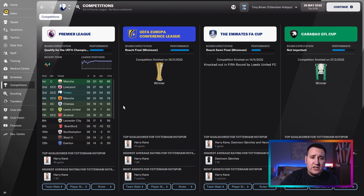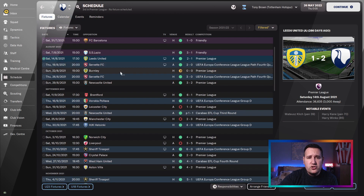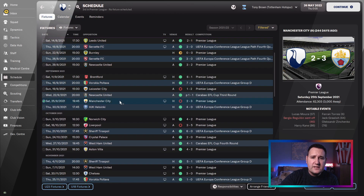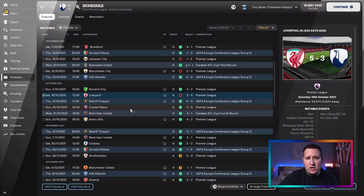A very, very good tactic. Man City are miles ahead, but so close to Liverpool. Let's take a closer look at the results. Started off with a good 2-1 win against Leeds, a draw against Burnley, so not a bad August. A couple of losses in September against Leicester and Man City, but they did get Reguilon sent off. Lost against Liverpool 5-3, very close game. Loads of greens here though, so a fair few good results.